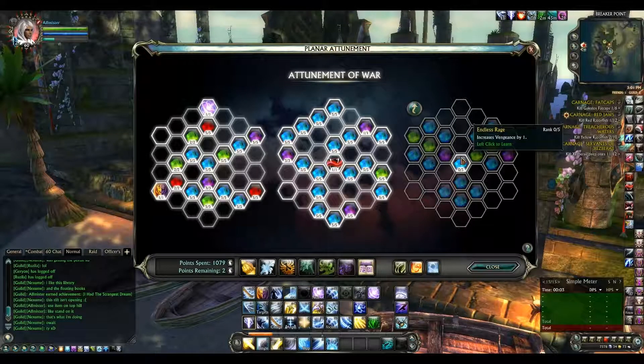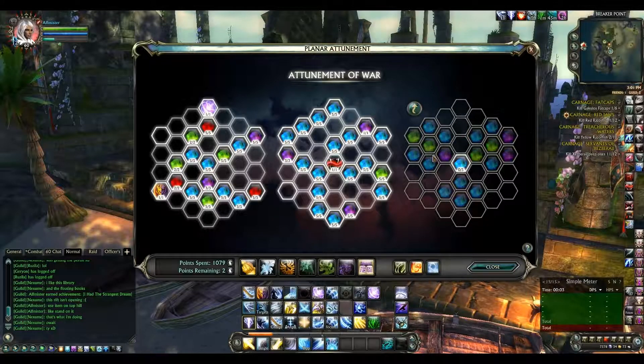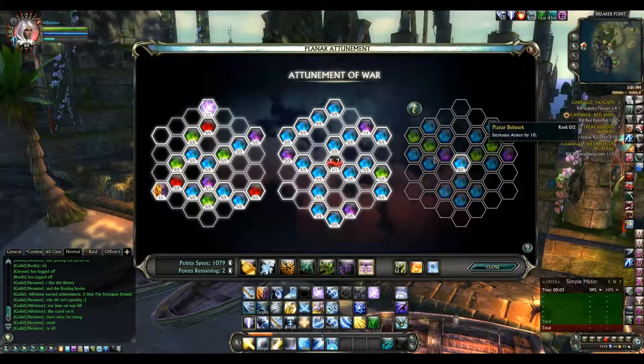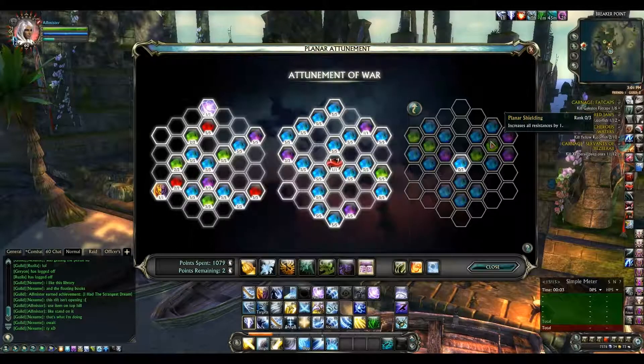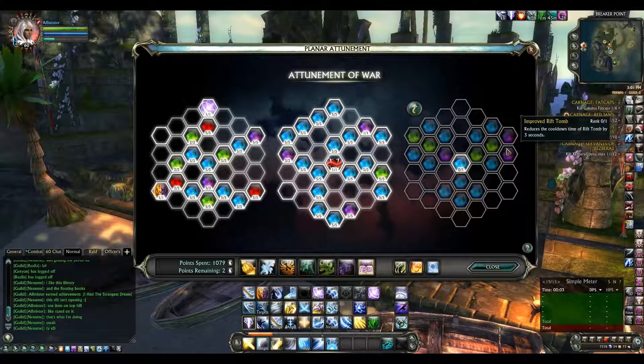We have the new tier of PVP attunement, which is going to give us more Vengeance, more Intelligence for mages, and more Endurance. There doesn't appear to be any Valor in this tree, which is a bit strange. There's also increased all resistances, and you get increased armor by 10 — so 20 armor total — which isn't going to do a lot to reduce physical damage.